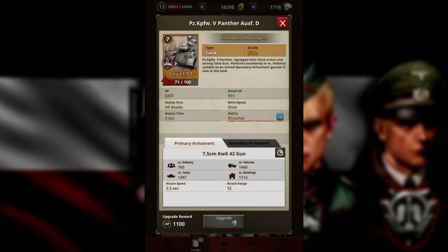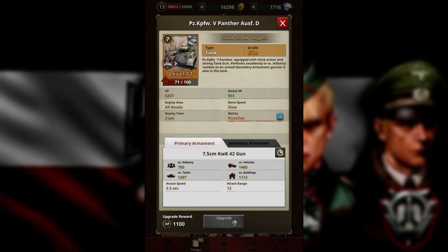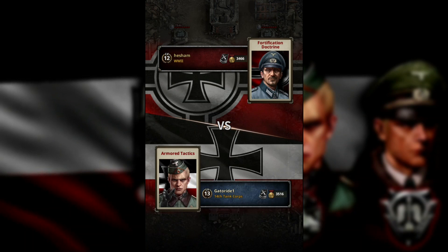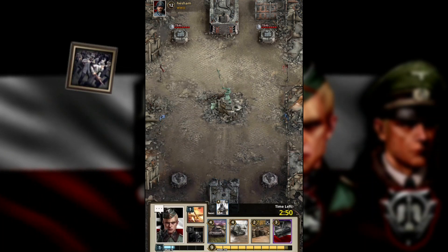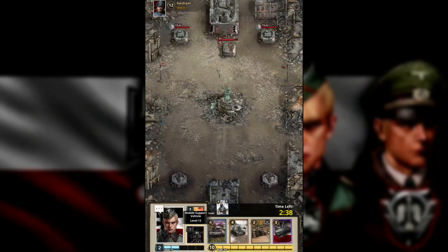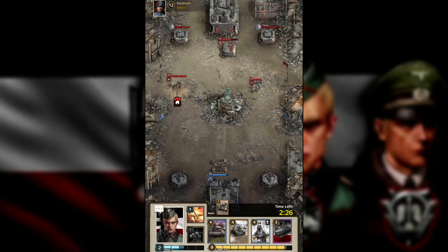Excelling its defense gives it a fighting chance. This is the deck we're going to use. We have Fortification Doctrine. Let's wait for our mobile support vehicle. Let's put our temporary cap since it detects cloaked units.